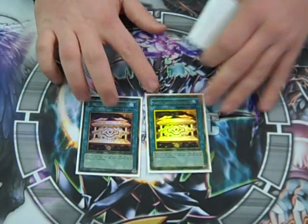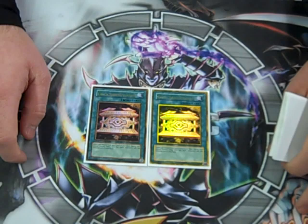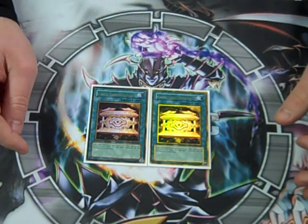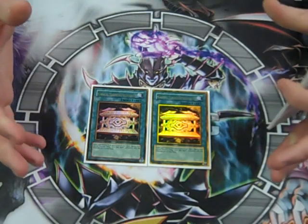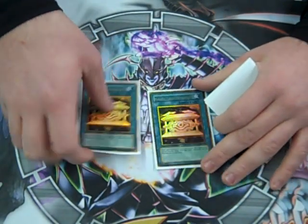Gold Sarc. This could help you get out of dead situations. A lot of times I use it to search Charge, which could really help — you get to search for a card, and you might have JD by that time. Just not enough Lightsworn, so it gets you the mill if you need it.